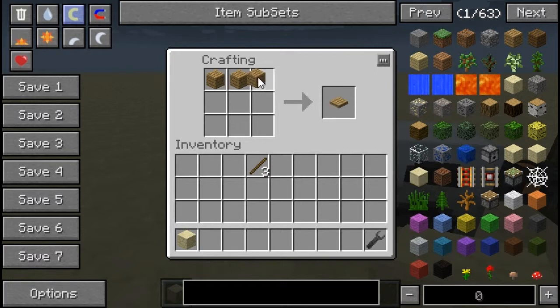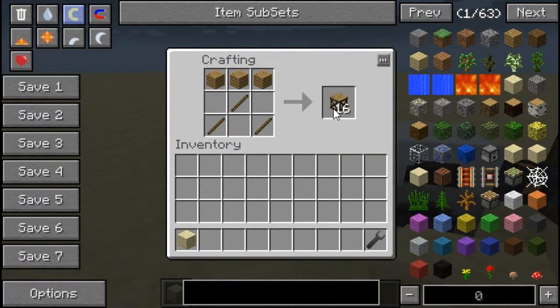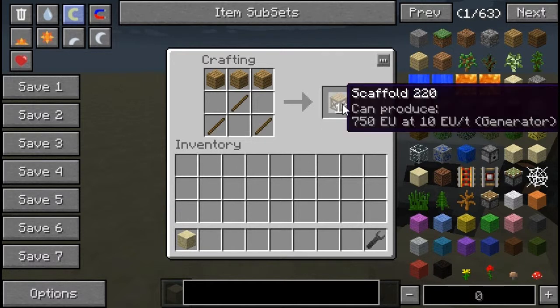It's fairly simple. Three pieces of wood like that, and then three sticks like that, and you end up with 16 scaffolds.